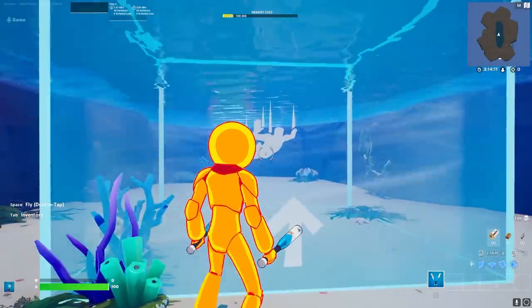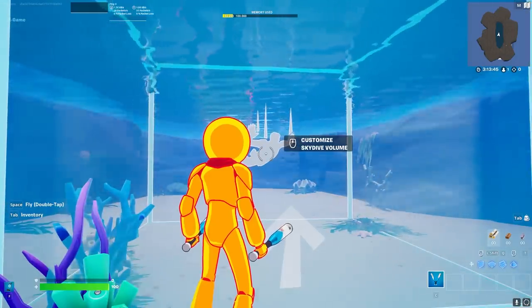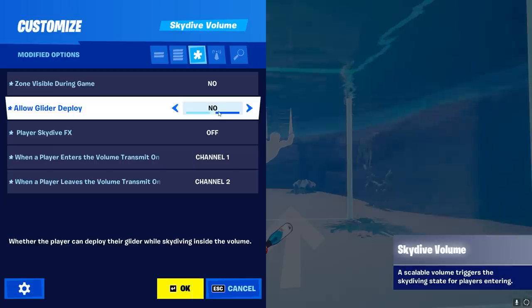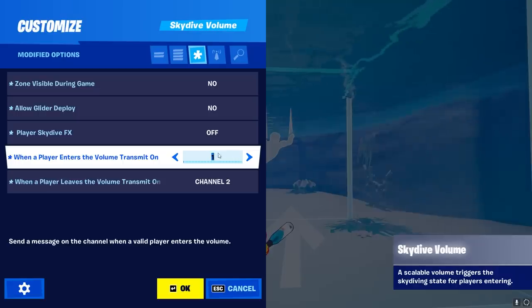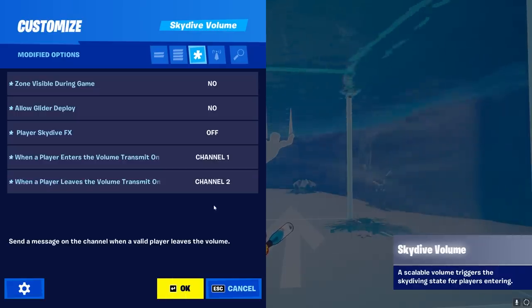For the underwater diving, we are going to use the skydive device. There are a few crucial settings: first, put the zone to off so we don't see anything skydiving-related. We also don't want any glider redeploy, and most importantly, we don't want any skydiving VFX — turn all of these off. Then we want two channels for when the player enters and leaves the skydive device.